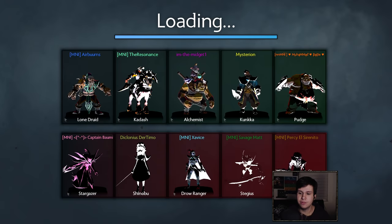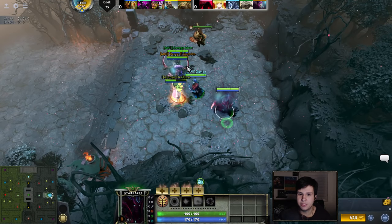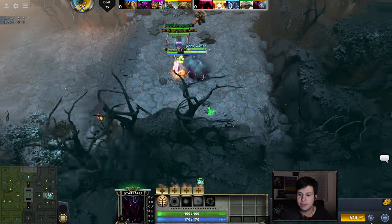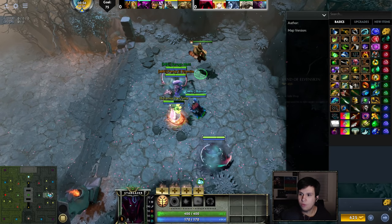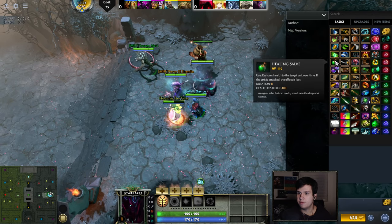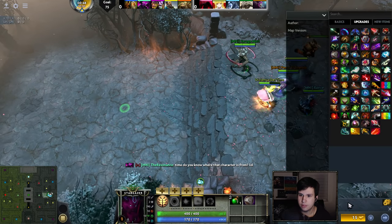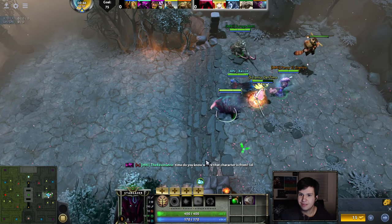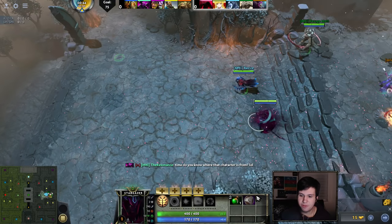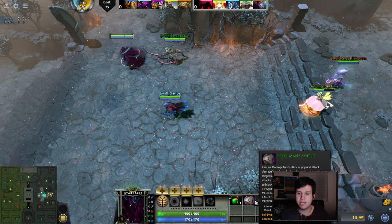So the first thing you want to do is buy a Poor Man's Shield. Everybody buy a Poor Man's Shield — Dazzle, you too, everybody. You want a Poor Man's Shield because it actually gives you 40 damage block if you're melee, and 38 if you're ranged.